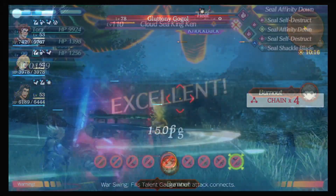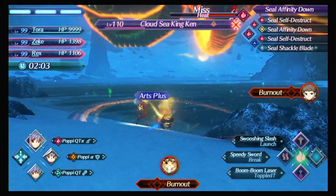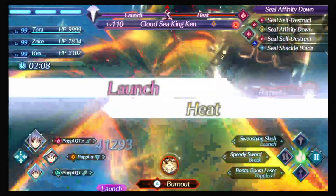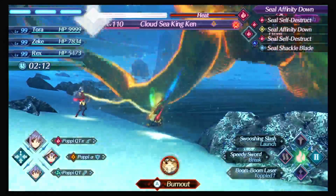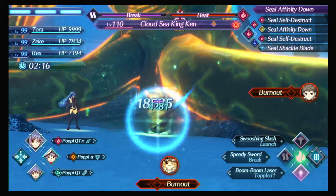Another thing I enjoyed is that Xenoblade Chronicles 2 took it a step further — they allowed you to launch the opponent and then smash. This allowed you to do a lot of cool blade combos so you can dish out even more damage and get extra bonuses. That is something I'd really like to see come back in newer games, especially with supers.